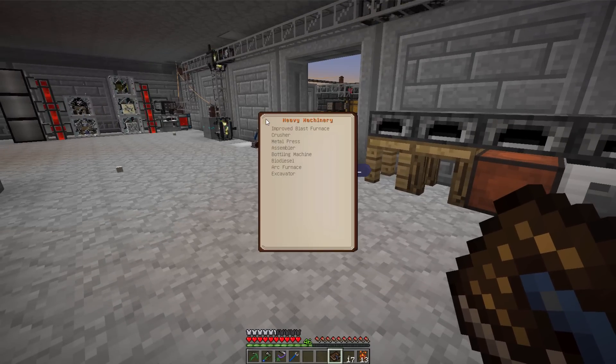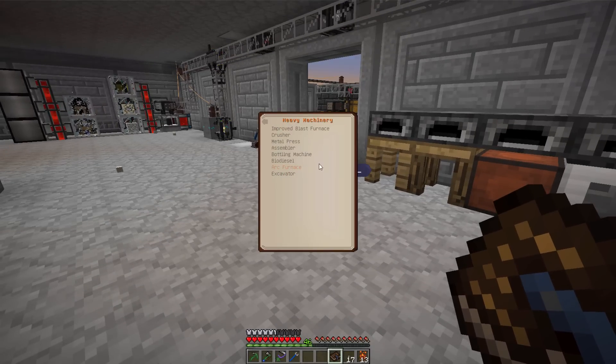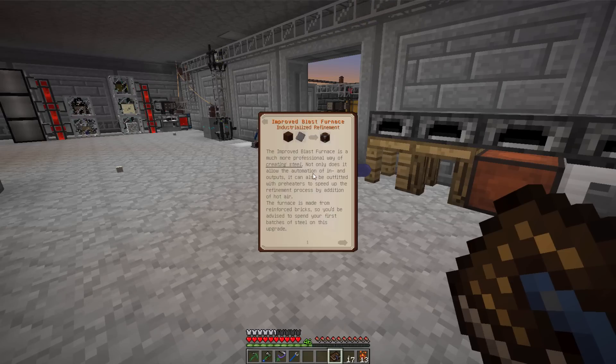You get out the book and it gives you a whole list of all that you can make. We already made the normal blast furnace, but there's an improved version. It makes it faster, you can do automation, and you can attach preheaters. So we're going to do that.